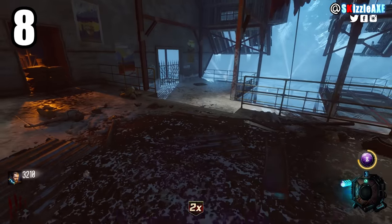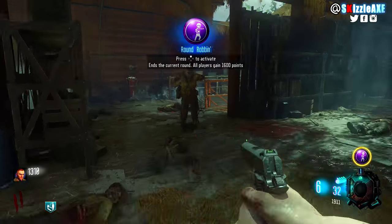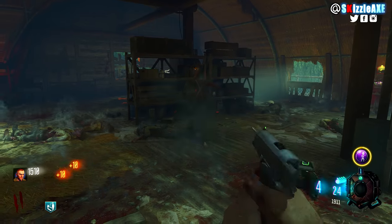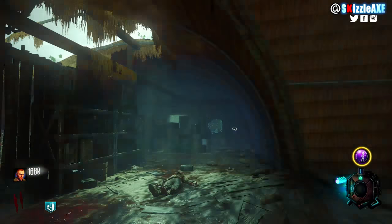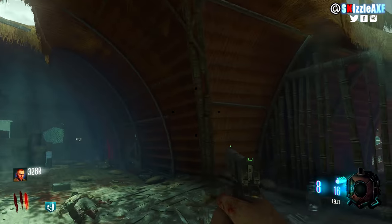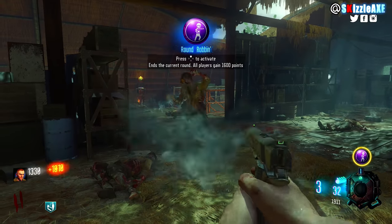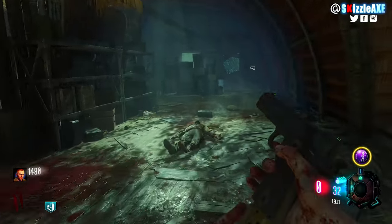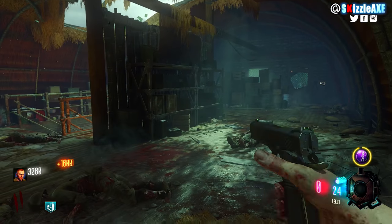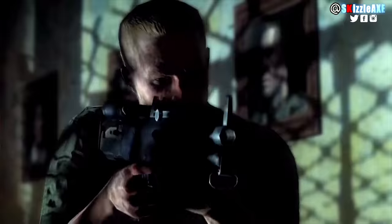Coming in at our number 8 spot, ladies and gentlemen say goodbye to hustle and grind, say goodbye to skills as well. We're coming in hard with Round Robin — Round Robin has 1 activation and when you pop it, it will end the current round and all players in your game will get 1600 points. Basically if you're on round 100, doesn't matter, you will get to round 101 like there is no tomorrow. You don't need skills, all you need is Round Robin.